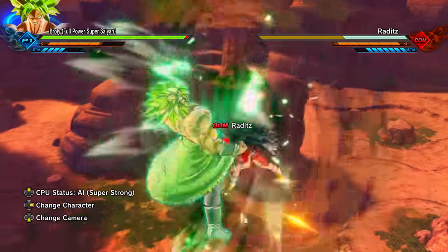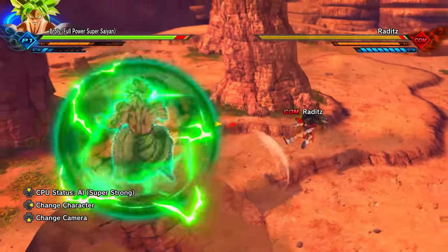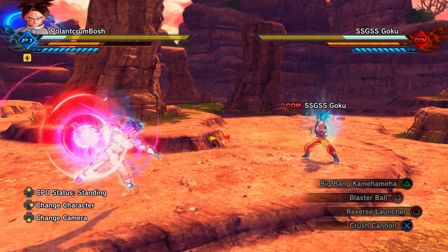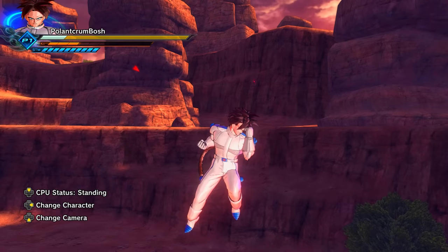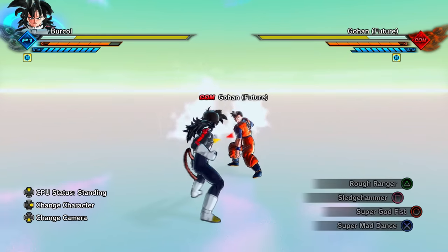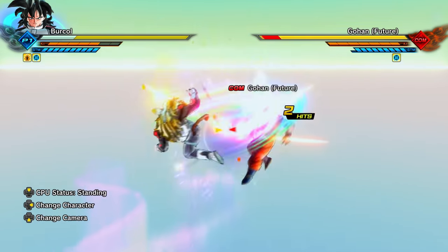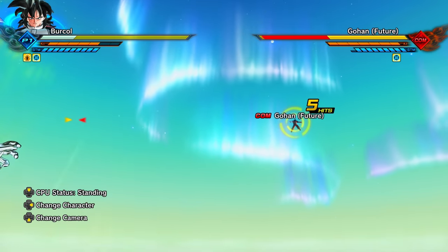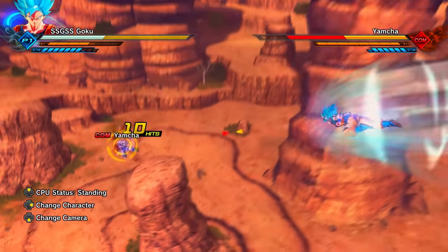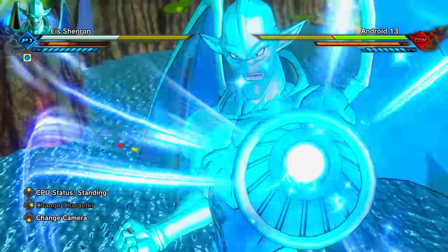Full Power Super Saiyan Broly from the Dragon Ball Super: Broly movie can use his super attacks if you have enough stamina and ki while being attacked. The Crush Cannon super attack can one-shot your opponent if fully charged, and you can pause the charging by pressing the guard button. You can increase the hits on Super Mad Dance from three hits to five hits if you use it while in any of the Super Saiyan Awoken skills. Super God Fist will connect if used immediately after sending your opponent back with a knockback stamina break.